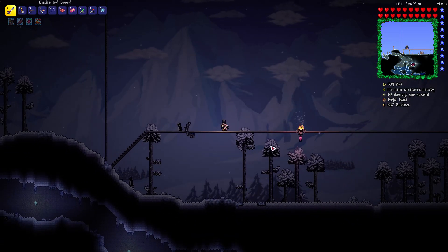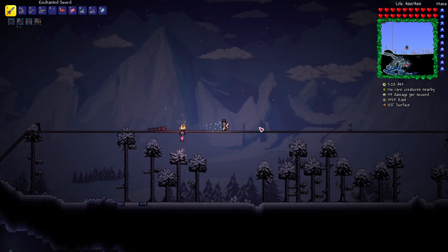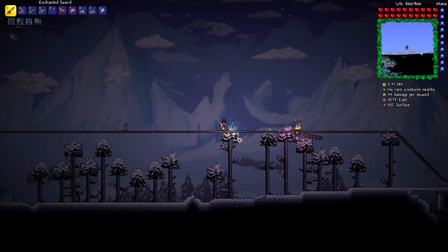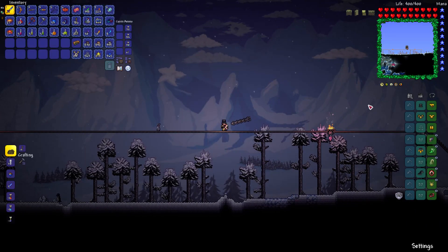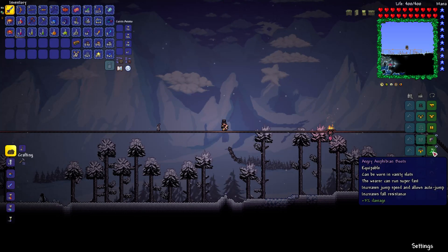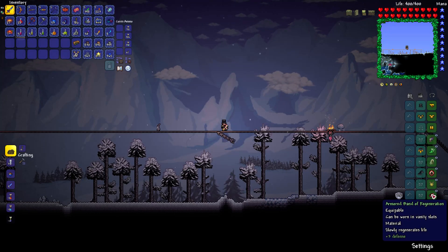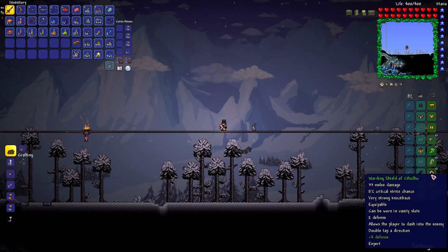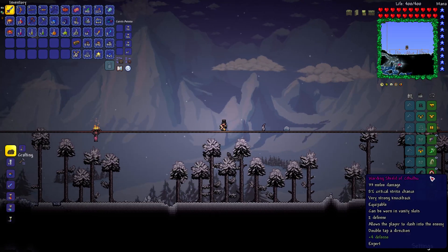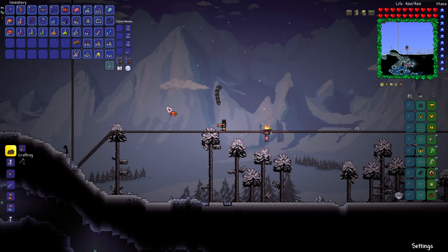Here we are in the snow biome, and this is what I set up as an arena — I found this very effective. Stairs up at the ends and just a nice little platform. I've got campfires and heart lanterns at both ends. Don't go in the water in the snow biome because it's cold and will slow you down. I've got gold armor, a worm scarf — originally I just had Hermes boots, not Amphibian boots, so it's doable with those. I've got fledgling wings, Shield of Cthulhu, Magiluminescence, and an armored Band of Regeneration. I went with anything that was a plus 3 or 4 percent damage or crit, and plus 3 or 4 points of defense. Let's have my food, have my potions, and summon the boss.